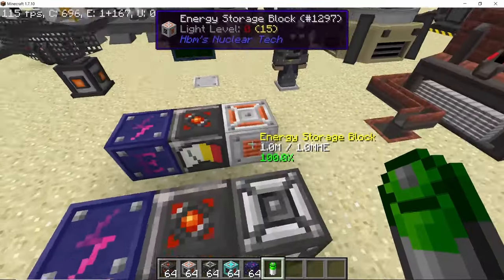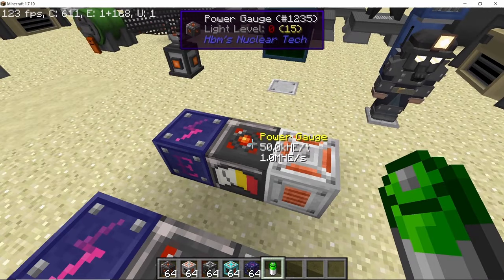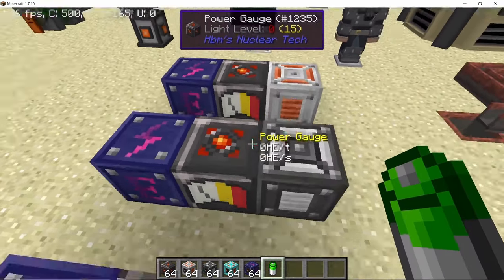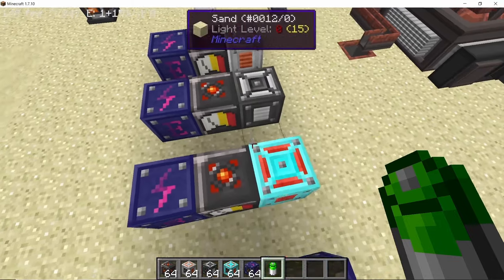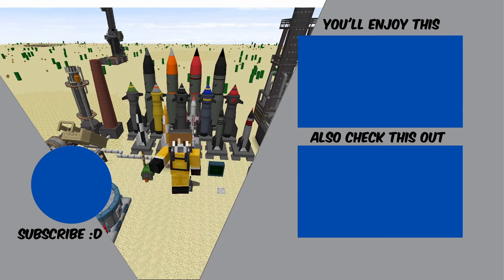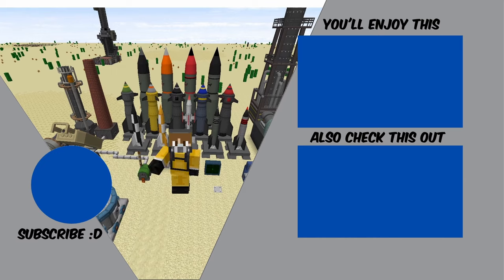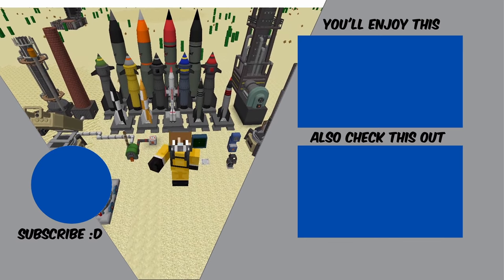All battery storage blocks can now only output five percent of their capacity per tick. Since five percent per tick equals one-twentieth per tick, and there are 20 ticks per second, they output exactly their capacity per second — so a 50 million capacity block outputs 50 million per second. That's the transfer limit. Hope you enjoyed the video; there were a lot of updates to cover. Please like and subscribe for more content.